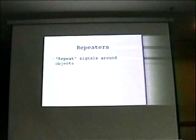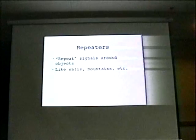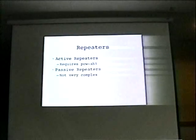We have repeaters. Repeaters repeat around objects — through walls, mountains, that sort of stuff. It turns out there are a couple of ways to do this. One, you can go active, where you have to put power in a location. Sometimes this is impractical, because that location may be in the middle of a 90-mile path, at the top of a mountain, or down in a valley. And of course we've got passive repeaters, which are simply other ways to repeat signals that are more difficult — your link margins are much tighter.